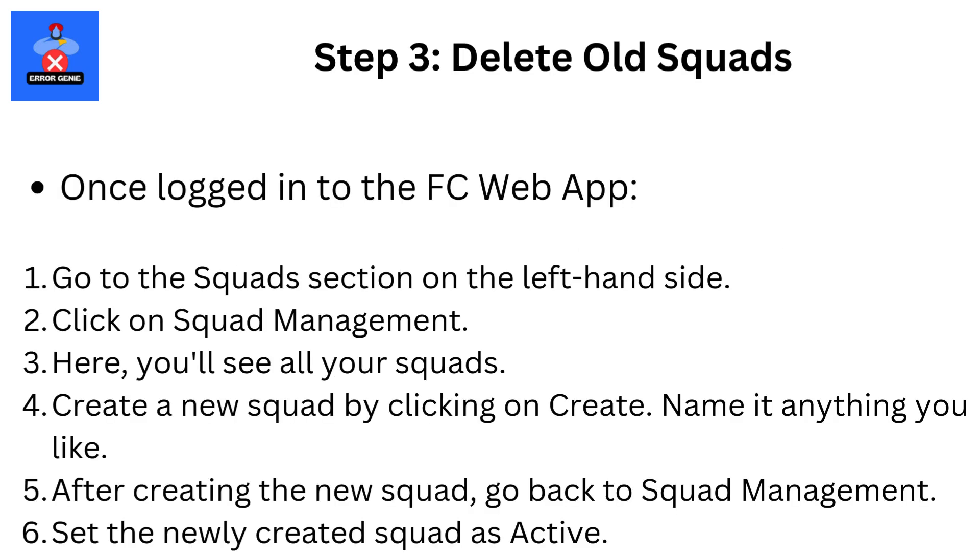Step 3: Delete old squads. Once logged in to the FCWeb app, go to the squads section on the left-hand side and click on Squad Management. Here you'll see all your squads. Create a new squad by clicking on Create, and name it anything you like. After creating the new squad, go back to Squad Management.